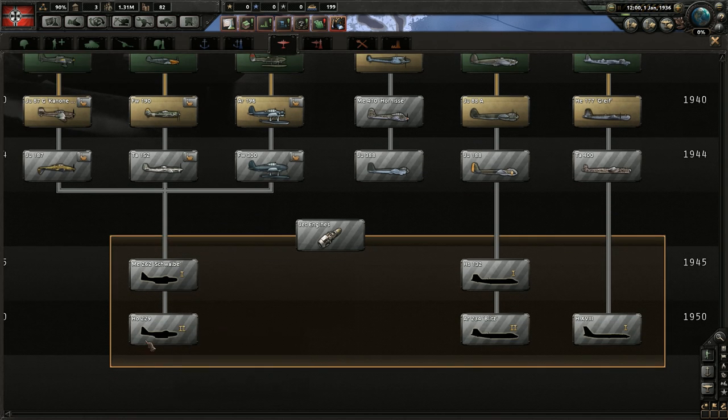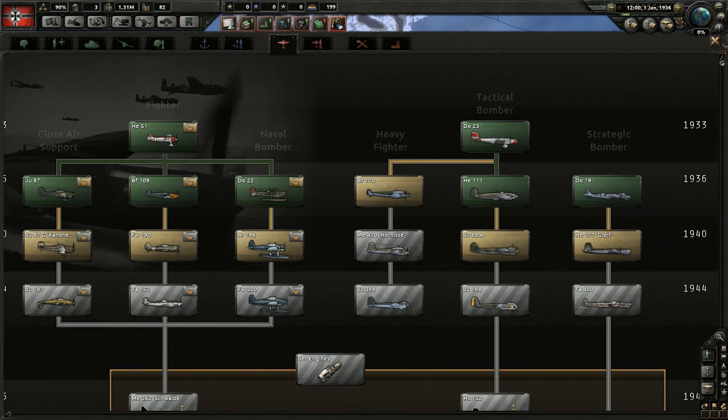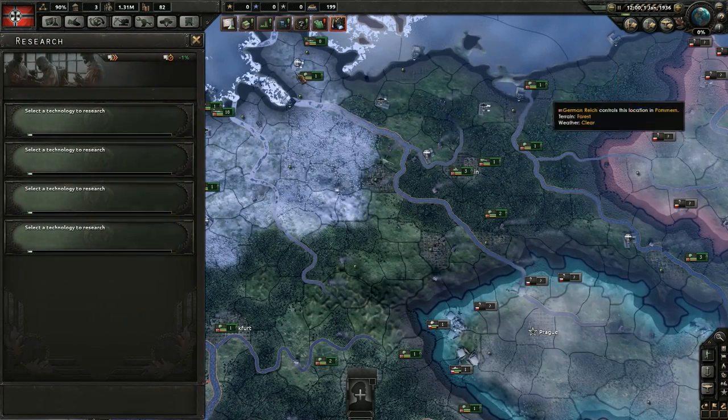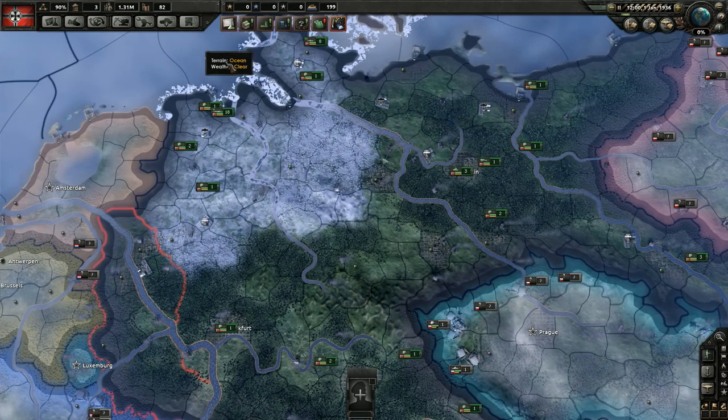That's it for planes — once you research jet engines you'll get jet fighters and bombers, which are pretty cool, but those are much later in the game.